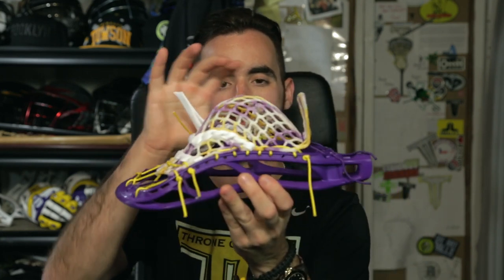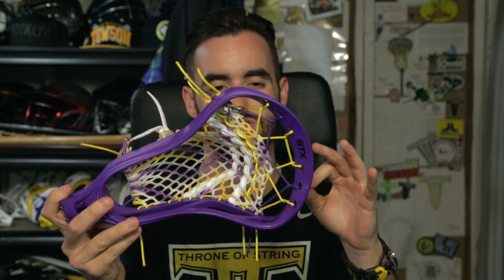We got some really cool combo locks on here — clear with purple and clear with athletic gold. Absolutely gorgeous. This is the head that I released this pocket on; it's got a beautiful mid pocket and a perfect channel, super clean. Love the drop top string on it. We decided to do the Scout for the Iroquois and it turned out absolutely insane.